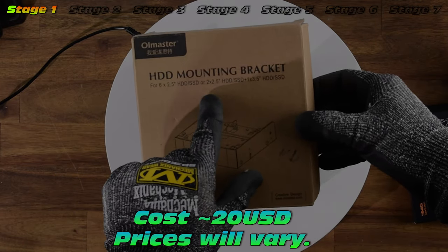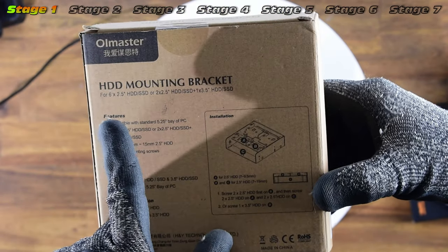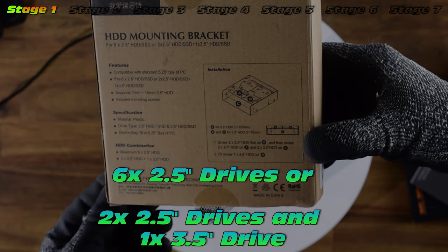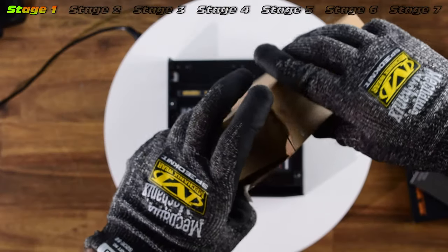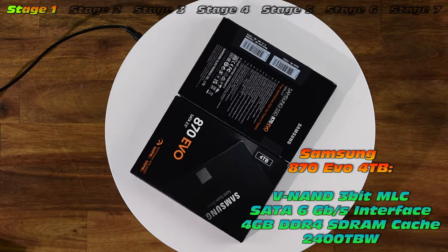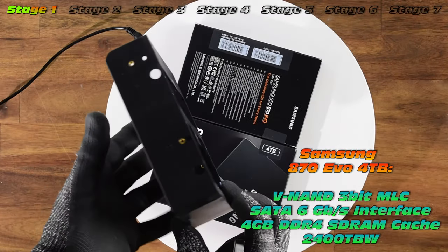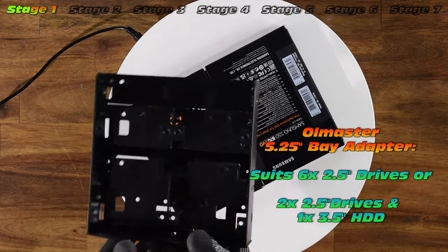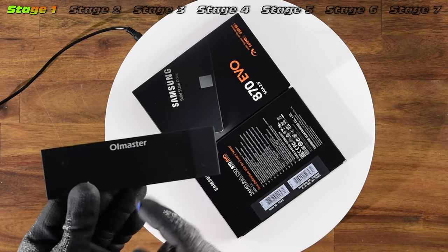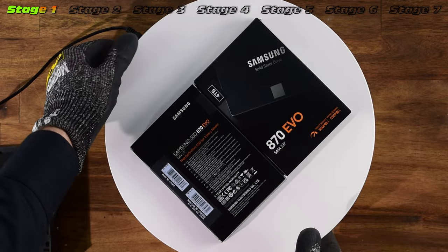This is the All Master adapter, which should allow a total of six SSDs to be fitted — pretty impressive numbers. Or you can go for two SSDs and one 3.5 inch bay. We're going to go for two SSDs and one 3.5 inch hard drive. Here are the SSDs of interest — the Samsung 870 EVO, two of them at four terabytes. The All Master brand has lots of deviations on online marketplaces, but this is the one I use and so far it's been pretty reliable.